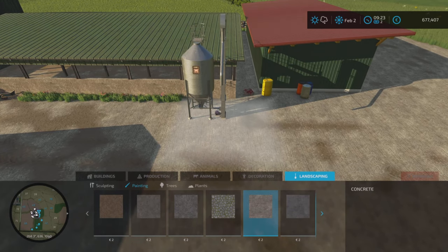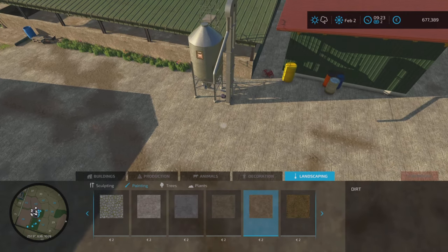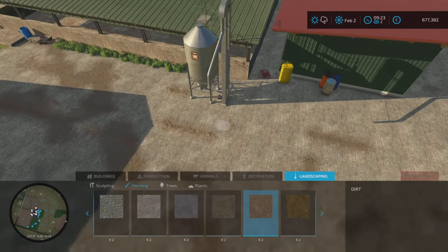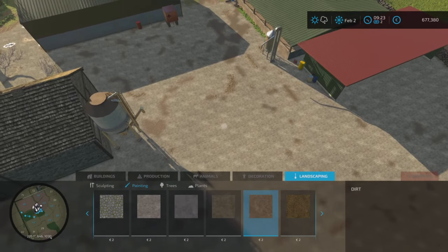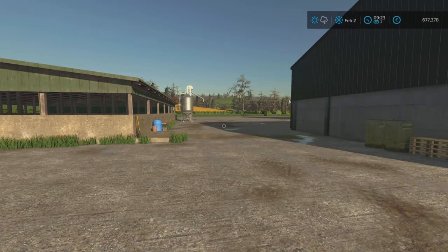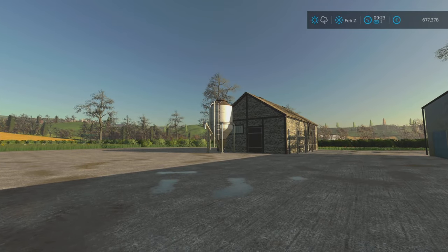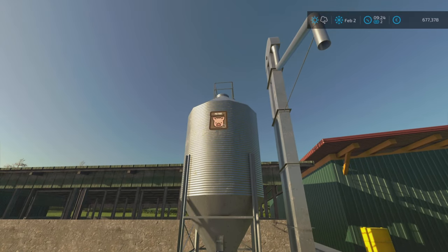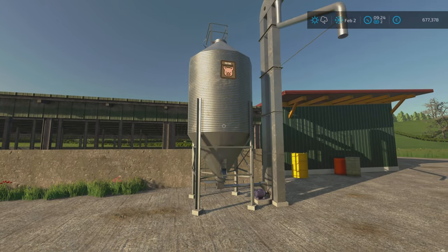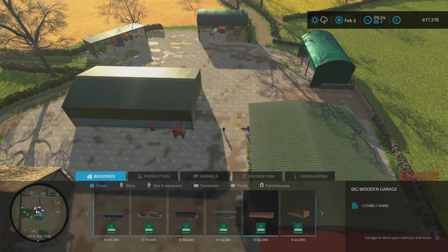We'll put that back, hopefully not disturbing too much of the dirt. I'll have to put a bit of dirt back down there. We'll put some dirt there - there we go. So we do now have a couple of buy stations. I know that other station does sell pig food, but I wanted to give this mod a go and it's quite fitting that it's specific for pig food. Awesome - that's both done.